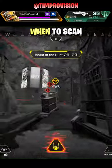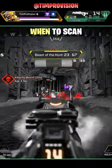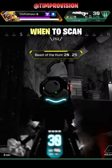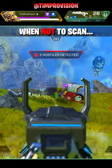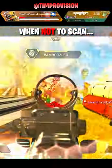Second, when you pop Bloodhound's ultimate, immediately scanning the Raven isn't a bad idea if there are no enemies in range, as you are going to get 25% towards your next ultimate and you do get your scan charge back anyway. If enemies are in range, you may want to wait until you get a little closer before you engage and scan the Raven.